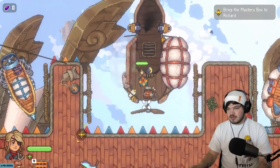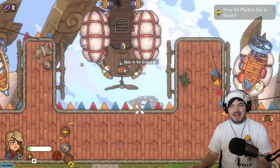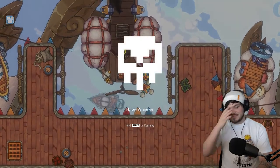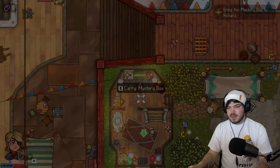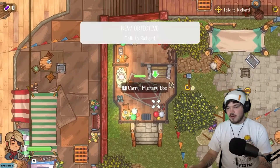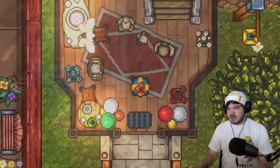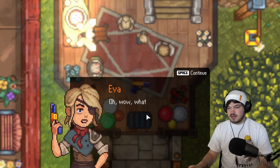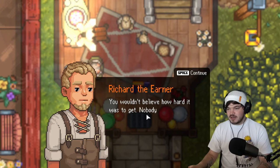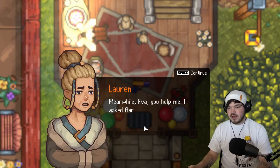Bring the mystery box back to Richard. How do we get back to our dad? Oh no, I just fell off the ship - I'm dying! That's what happens when you don't pay attention. Okay, we fast travelled back. We gave the mystery box to our dad - let's see what it is. Hopefully something cool. It's a weapon - a pistol! Happy birthday - you're a real pirate now.